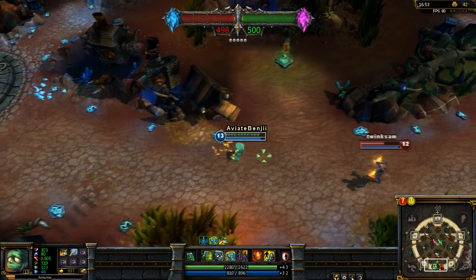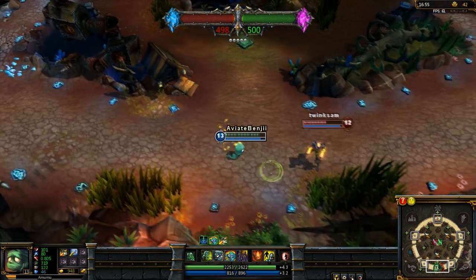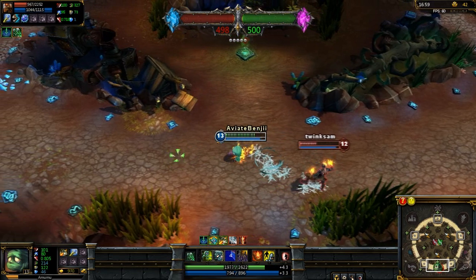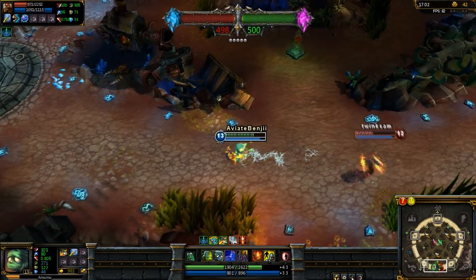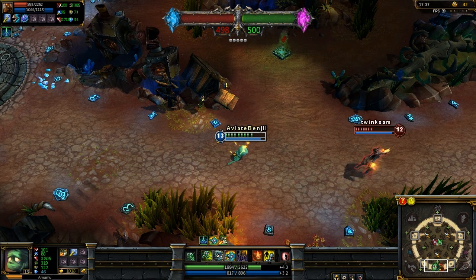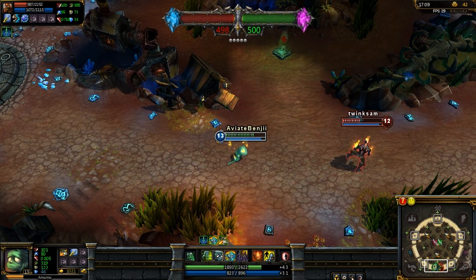For effective jungling the E does a lot of damage to jungle camps and also helps. Smite obviously - instead of Ignite you could have Ignite instead of Flash, but that's my personal choice.